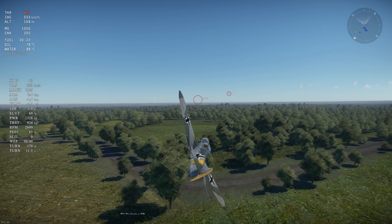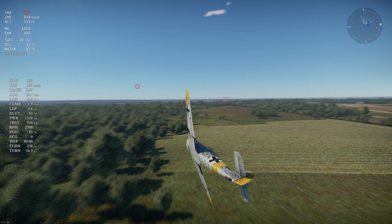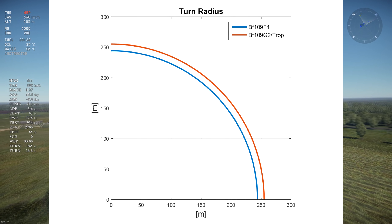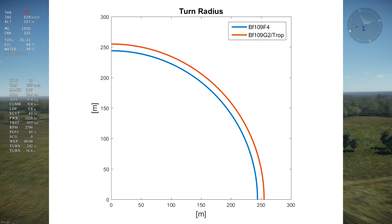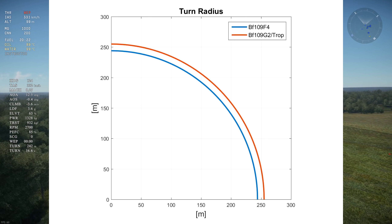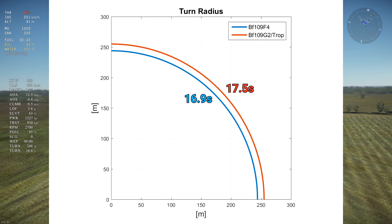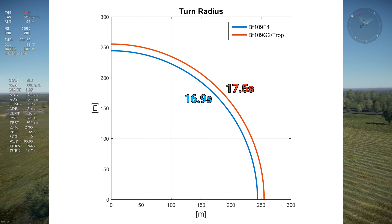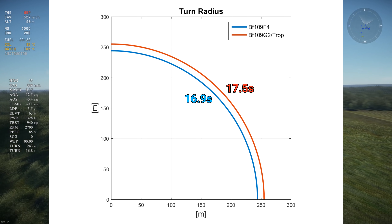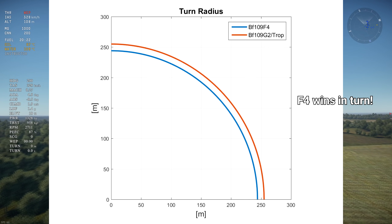Next up is turn. Both aircraft have the same wing area, so the lighter plane will have the turn radius advantage, which is the F4 in this case, as you can see on this turn radius graph. Lower turn radius also helps get a lower turn time, but the G2 Trop's power advantage should help it compensate slightly. However, it's not enough to beat the F4 in turn time, with the F4 having a sustained turn time of 16.9 seconds compared to 17.5 seconds for the G2 Trop. The F4 turns better than the G2 Trop in both turn radius and turn time by about 4%, which is enough that the F4 pilot should never lose a dogfight against an equally skilled G2 Trop pilot.